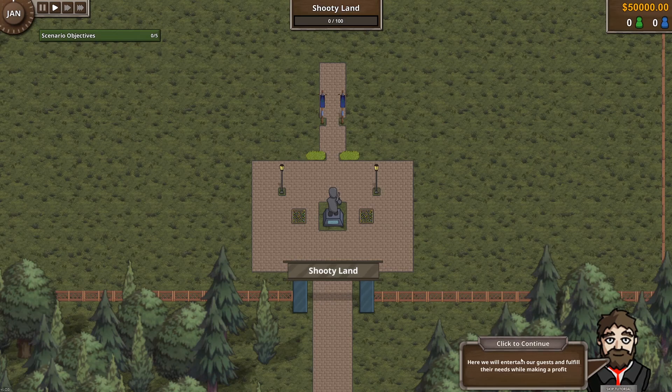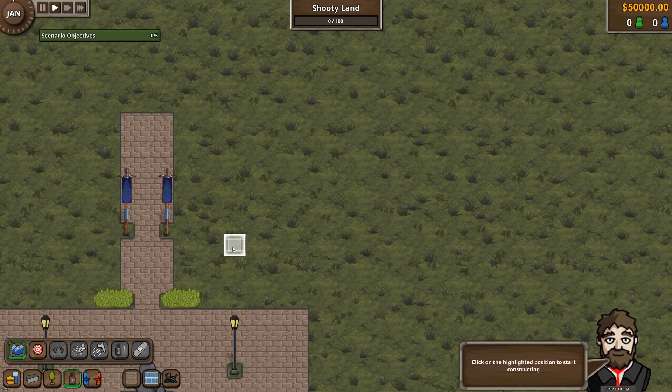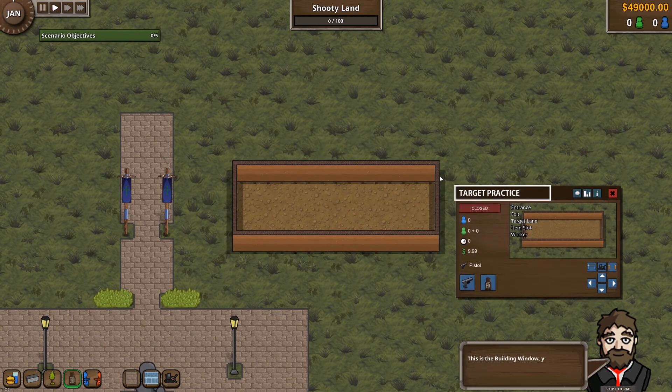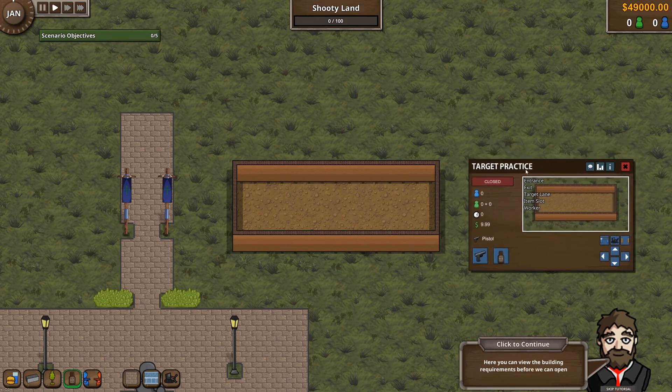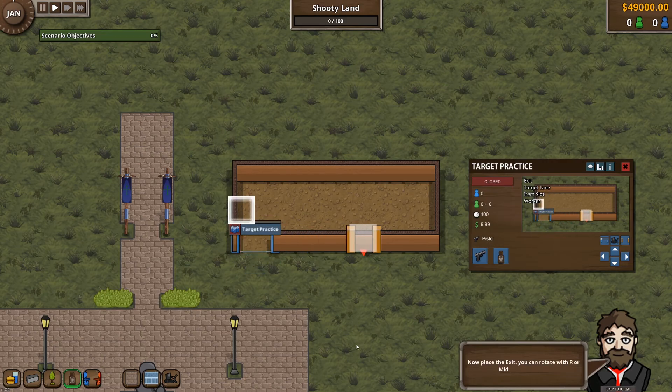Hello and welcome — entertain your guests and make profit. Simple building: select and place. There's a building window you can drag around and view the building requirements. We need to place an entrance first.